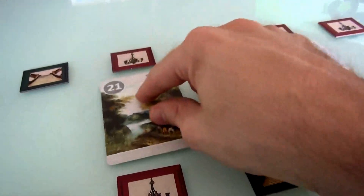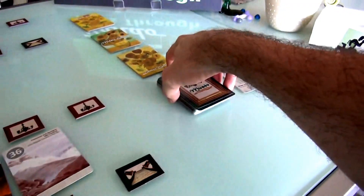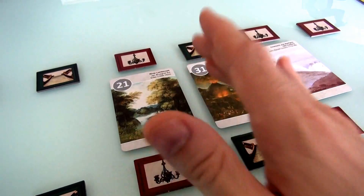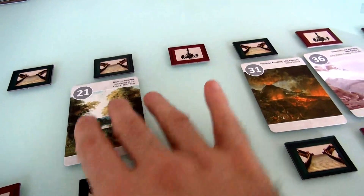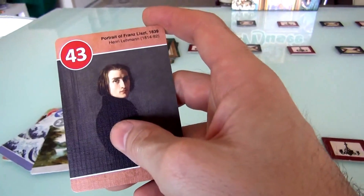I've also got a 21 landscape. Later on I might want to put it here, but there's a problem — I know somewhere in this deck or in Jen's hand, there's another landscape in the 20s. So do I put this landscape here and leave space for the other, hoping it comes? I'll worry about that in the future. I go ahead and put my second card down, draw another card, and get the portrait of Franz Liszt from 1839.